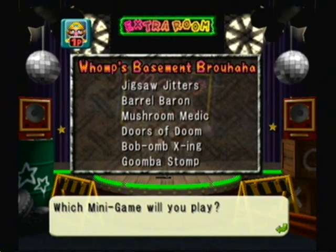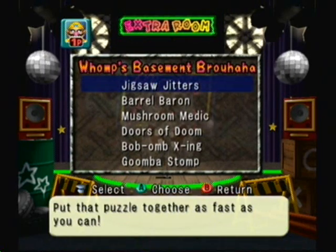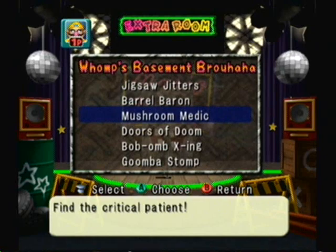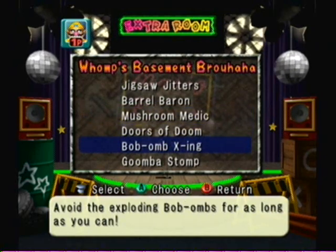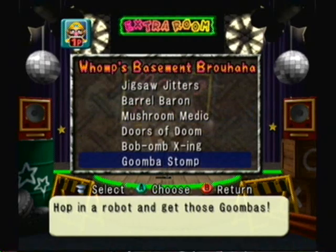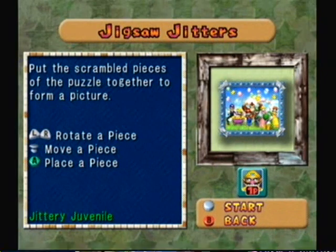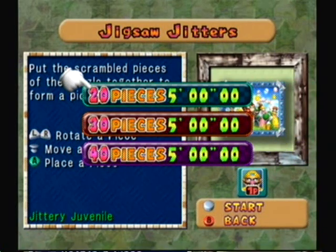Whomp's Basement Brew-ha-ha — which minigame will you play? Jigsaw Jitters, Barrel Baron, Mushroom Medic, Doors of Doom, Bomb-omb-X-ing, or Goomba Stomp. Let's just start at the top: Jigsaw Jitters. Put the scrambled pieces of the puzzle together to form a picture. Jittery Juvenile — let's work! 20 pieces, which is the lowest amount, so that way we can cover more in today's episode than just solving jigsaw puzzles.